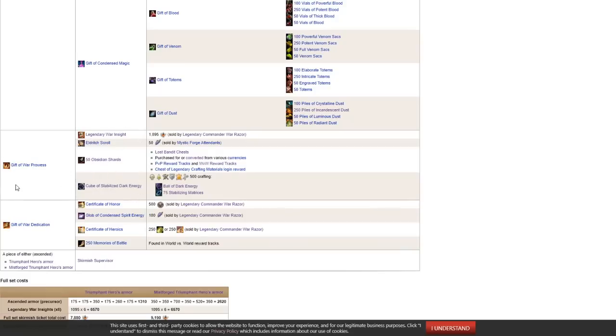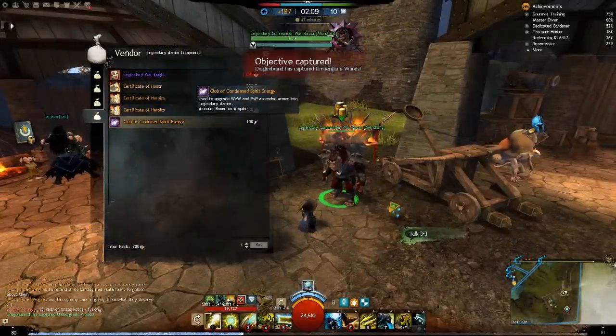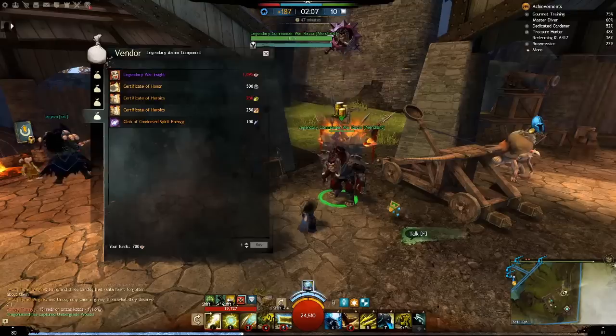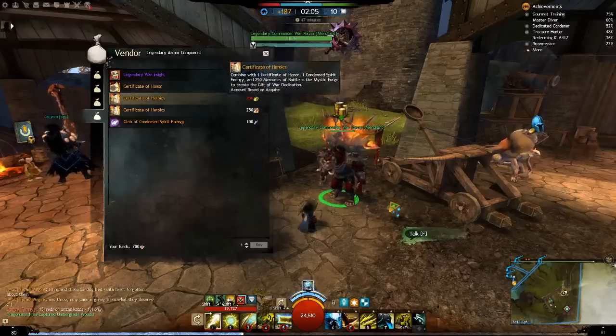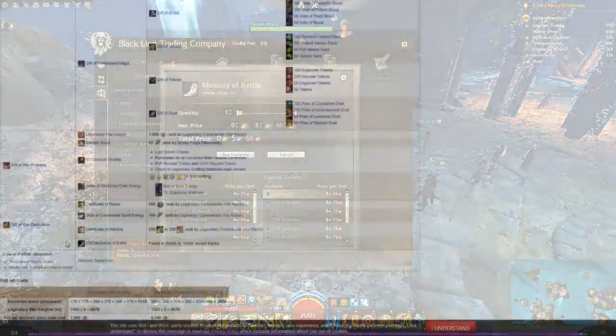Certificate of Honor for 500 Badges of Honor, Glob of Condensed Spirit Energy for 100 Spirit Shards, Certificate of Heroics for 250 Proofs of Heroics or Testimonies of Heroics, and 250 Memories of Battle — these drop randomly in World vs. World. If you don't have enough, they are super cheap on the trading post. Those four combined make the Gift of War Dedication.